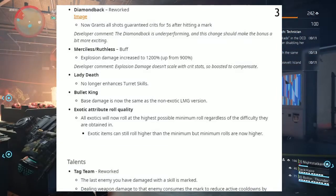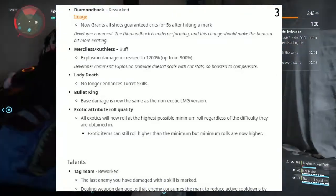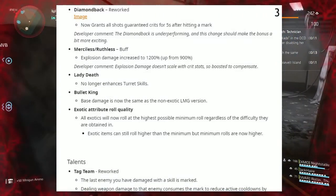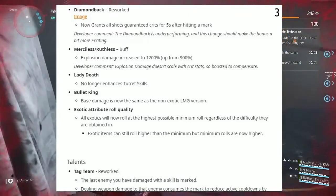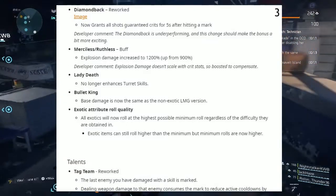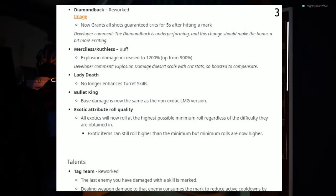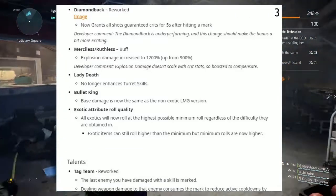Next up, the Lady Death no longer enhances turret skills. The Bullet King base damage is now the same as the non-exotic LMG version. Regarding exotic attribute roll quality: all exotics will now roll at the highest possible minimum roll, regardless of the difficulty they are obtained in. Exotic items can still roll higher than the minimum, but minimum rolls are now higher.